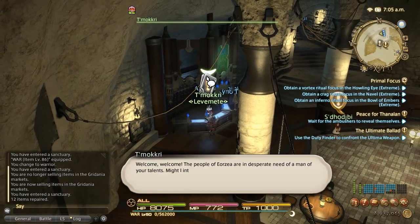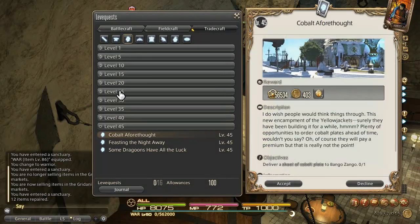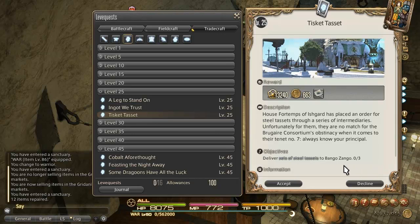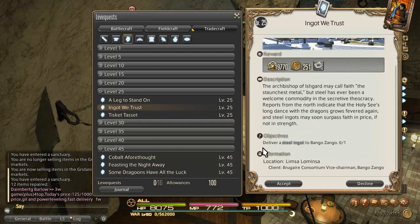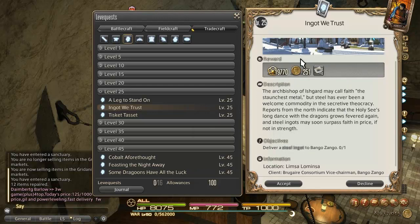At level 25, come back to Limsa. There are two good options: steel tassets as a repeatable leave, but both options are pretty poor at level 25. What I like is the steel ingot leave — it pays about 1.5 times the experience points. You can actually buy high quality steel ingots off the market boards for about 500 gill a piece. You get a bonus gill reward and sometimes things like ball mash or crystals. So you buy a steel ingot for 500 gill, turn it in, get about 375 gill back, and the experience point reward doubles — it's practically buying turn-ins for free, getting 40,000 experience points. That's what I would do to level 30.